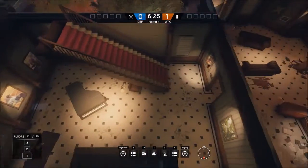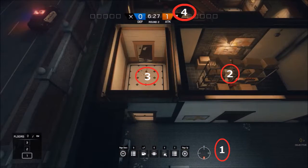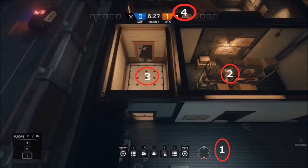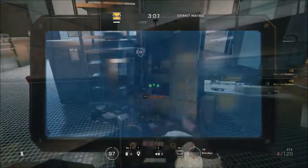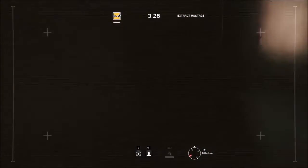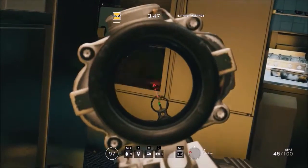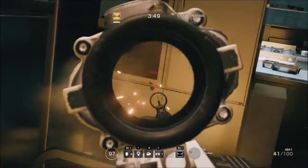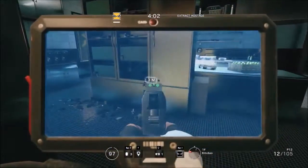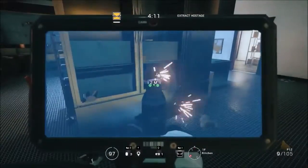Once you grab the defuser, you want to go to the piano room and head upstairs. Notice that any one of these four rooms could also be filled with C4. When the kitchen does not have one of the bombs, there's a small chance it could be full of C4 instead. When this happens, you want to be careful with one of the C4s near the entrance where you would plant the defuser. You won't be able to shoot it, but it can kill you — I recommend running past quickly.